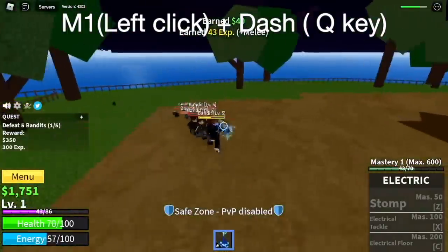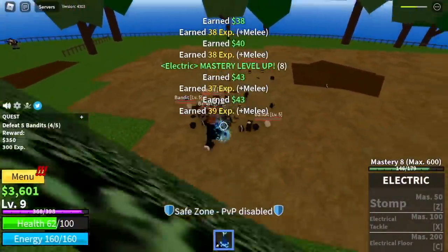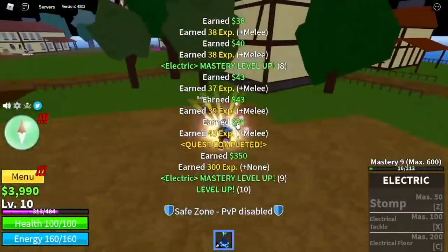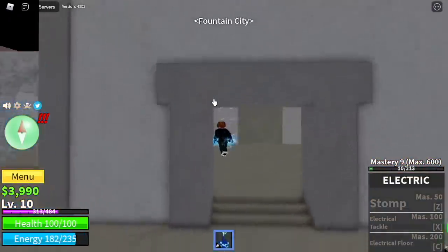Left click, dash, left click, dash and that's it. When you reach level 10, I want to show you my stats. We will put all your stats in the melee. So after reaching level 10, next island — not the jungle, the Fountain City.